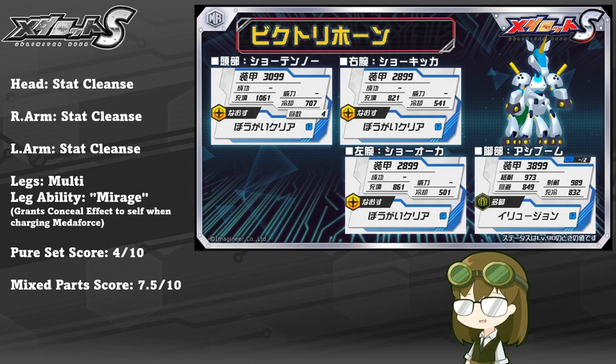Stat cleanse will simply remove any negative ailments applied to self or any allies, and allow them to be immune to ailments for a certain number of hits relative to part rank. If the parts are fully capped at 5-star, that gives himself and each ally on the field up to 5 free hits before ailments can officially be applied again. The only weakness to stat cleanse is that anyone with effect clear can very quickly remove it and negate it, meaning they can be inflicted again if stat cleanse is not quickly reapplied.